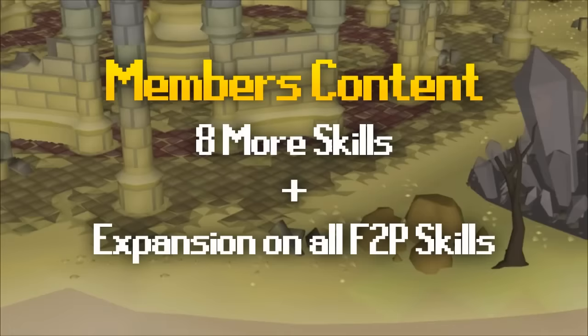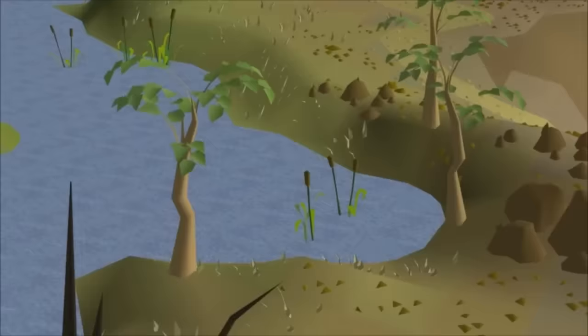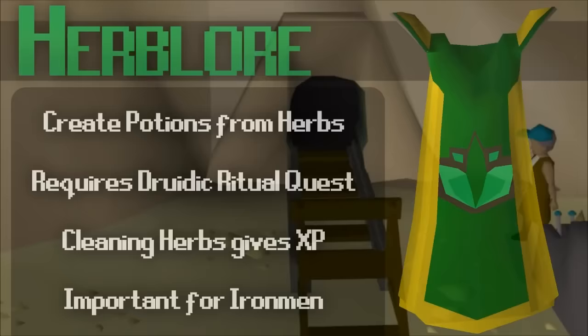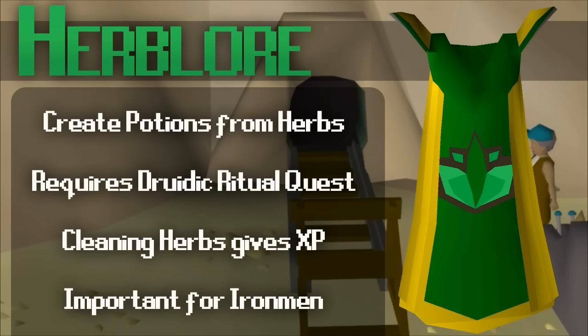First up is Agility, which allows you to take shortcuts and increases how fast you recover run energy. To start Agility, train at the Gnome Stronghold course. At higher levels you gain access to rooftop courses, and eventually you'll be able to buy the full Graceful Outfit, arguably the best way to save run energy in Old School. Next is Herblore, where you combine herbs and secondary ingredients into potions. You need to complete the Druidic Ritual quest to start. Attack potions are good experience at a low level and very cheap, and level 78 Herblore is a big goal for many accounts as it allows you to create the best potions in the Chambers of Xeric.